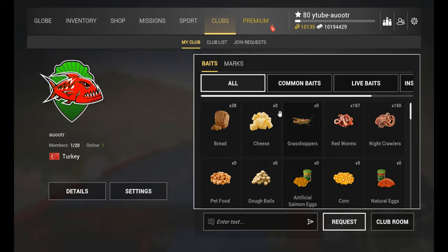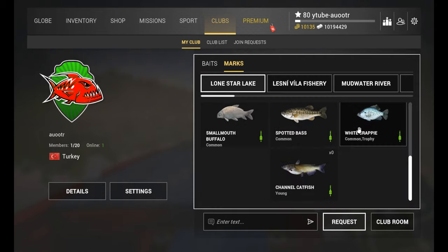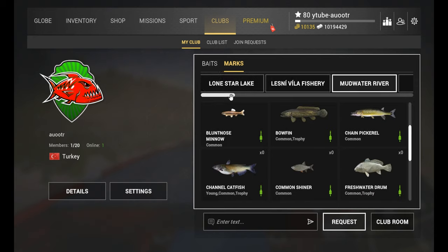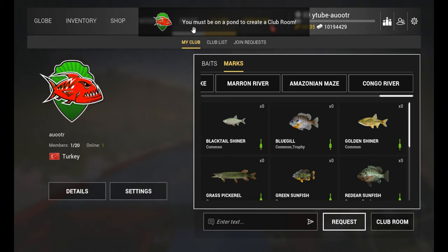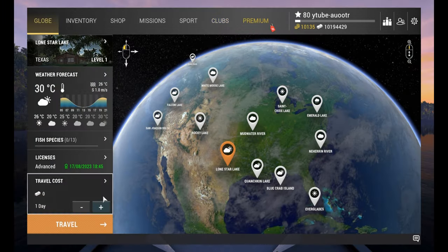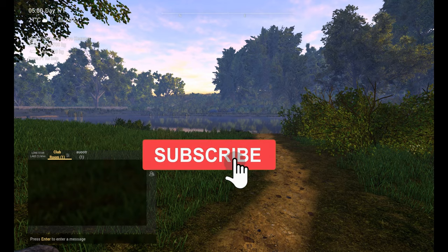In the feed section, you can ask for any kind of bait, or you can ask for markers showing the location of fish caught on any map. The club room is a section that is only active when you are at the water's edge — when you enter the map, you can select it to create a private room with club members and play in the same room together.